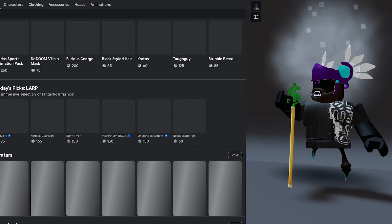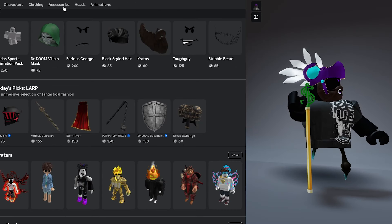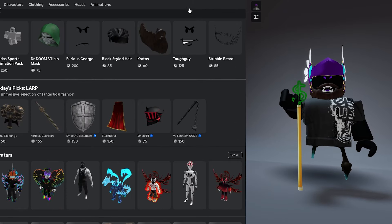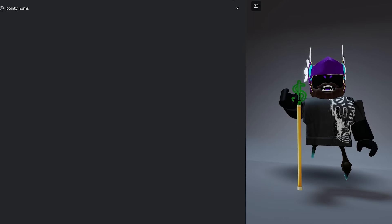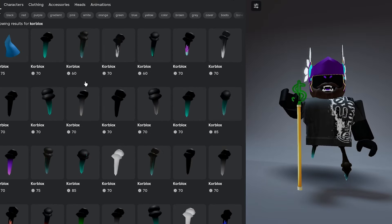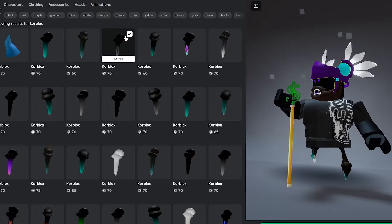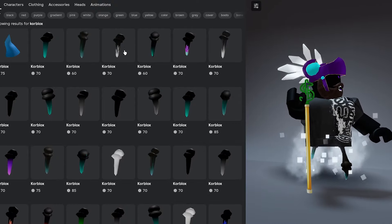So going to the marketplace right here, I'm just going to go to all and then type in core blocks and see what pops up first. So yeah, first of all, all of this stuff shows up. Yeah, it just kind of goes over your leg.